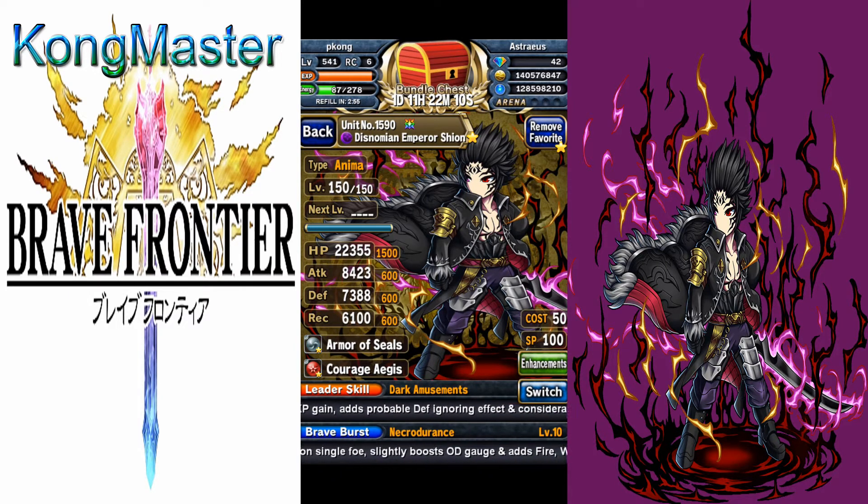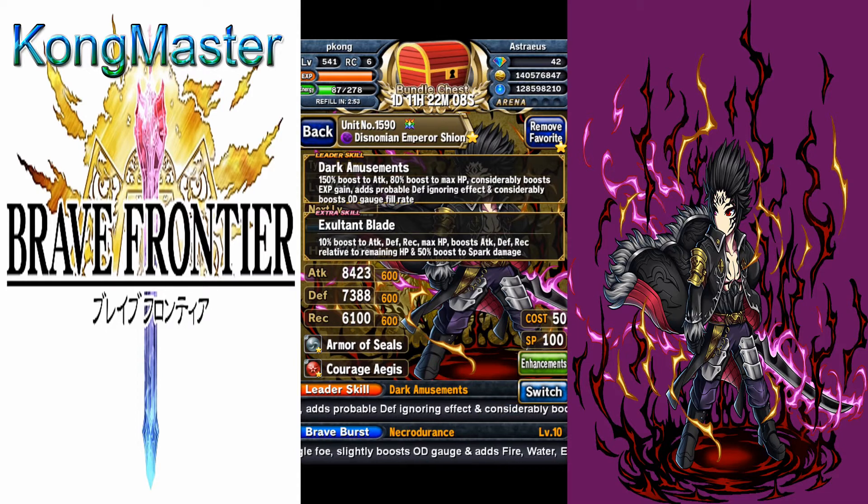Let's take a look at his abilities. His healing skill gives a 150% boost to attack, 80% boost to HP, 15% boost to EXP gain, 30% chance to negate effects, and 20% boost to overdrive gain. His extra skill gives 10% boost to all stats, boosts attack, defense, recovery relative to remaining HP by 50% total, and 50% boost to spark damage.